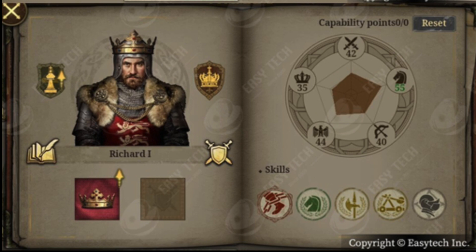Therefore you can recalibrate your points between the attributes — cavalry, archery, infantry. The crown must be the internal affairs, and morale must be the eagle. And then on the bottom you have the usual skills.